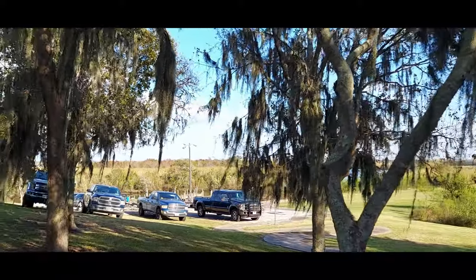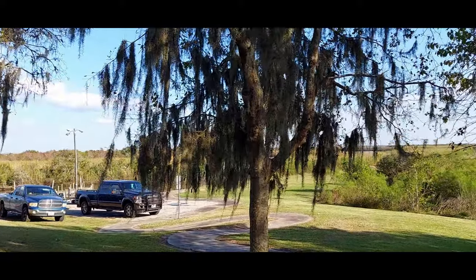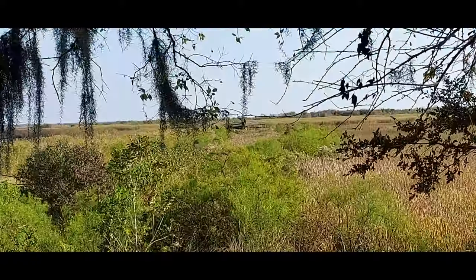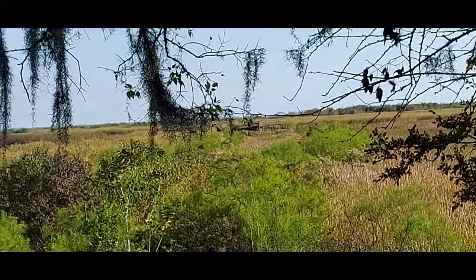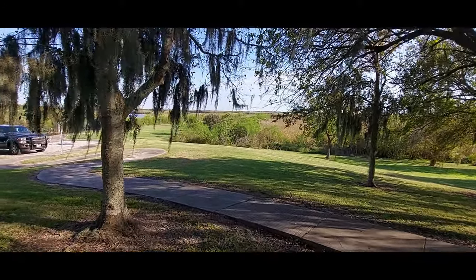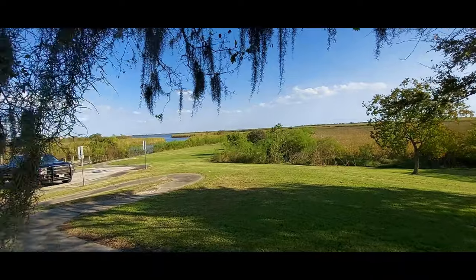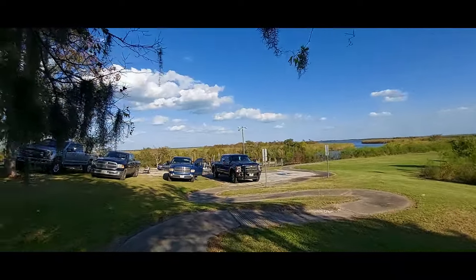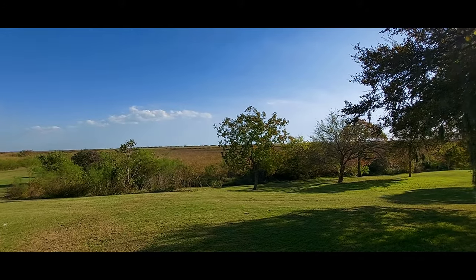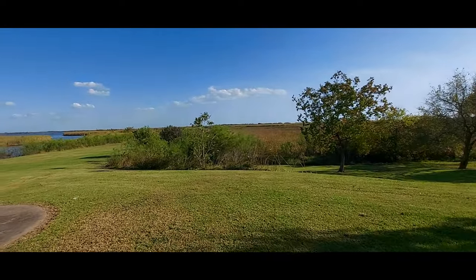We're gonna find a place to fly. That's the Trinity River over there — Trinity Bay. On the other side, the east bank, there's an observation deck down there. We're gonna see if we can fly over there and figure out what they have. This area right here might be a good spot for my takeoff site. I'm gonna fly to the south because I have wind blowing to the north. All right, we'll set up and get started.